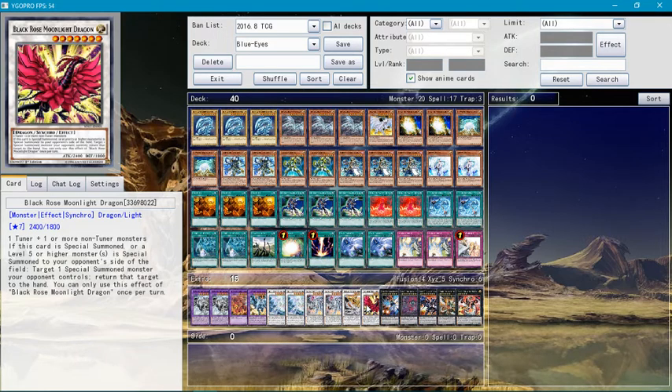Black Rose Moonlight Dragon — if this card is special summoned, or a lower-level monster is special summoned to your opponent's side of the field, you can target one special summoned monster your opponent controls and return that target to the hand. You can only use this effect of Black Rose Moonlight Dragon once per turn. That's pretty good.